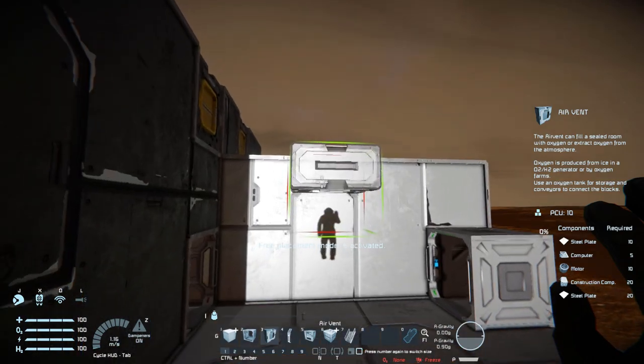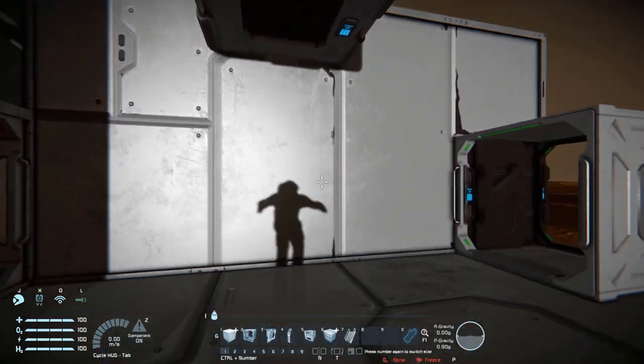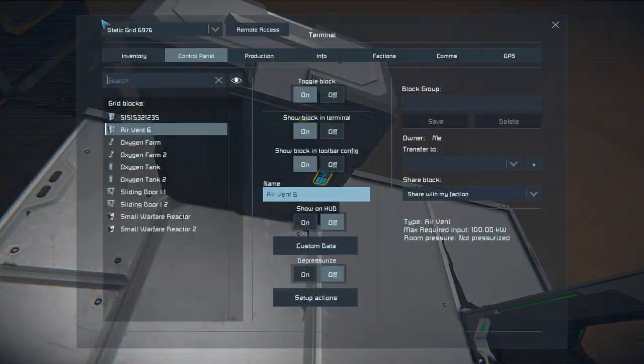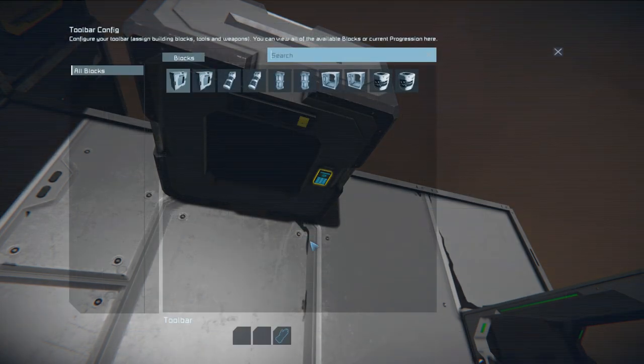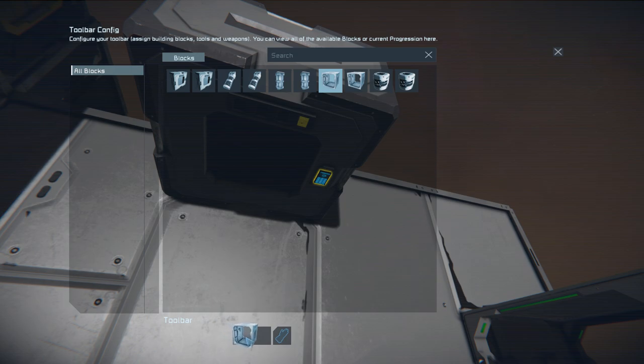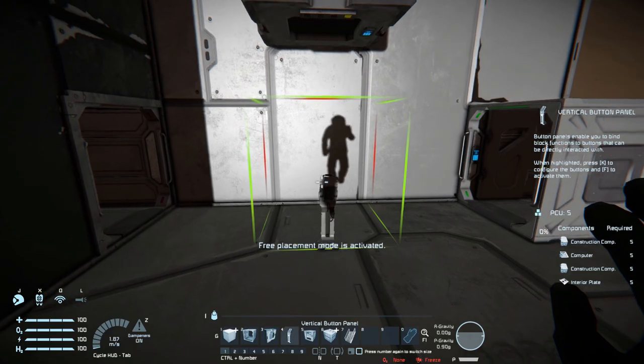Up next I need to place down my air vent, which I'm just going to slap in the middle - you don't have to have it on top, you can have it on the side or built into the floor. Now I want to come into the air vent's control panel. Since this side of the airlock is going to be starting open to the outside, I want to make sure that depressurization is turned on. I also want to come down to the setup actions and tell both door number one and door number two to open up. I'm going to change this one's name to Left Air Vent by typing L.